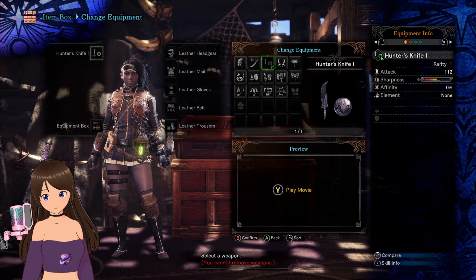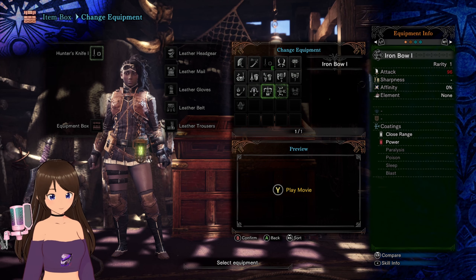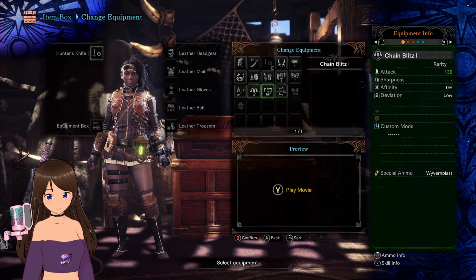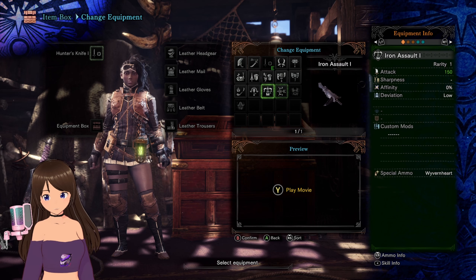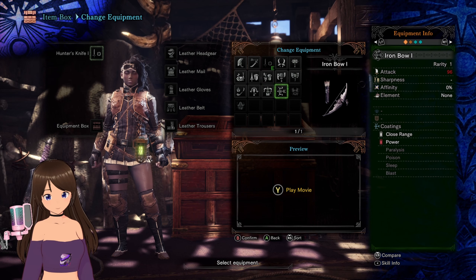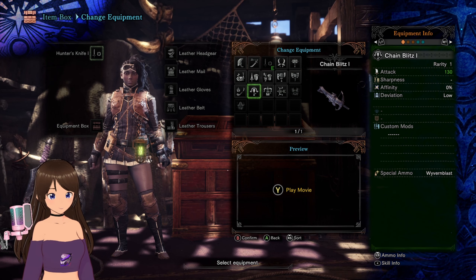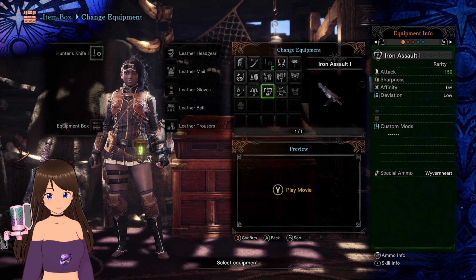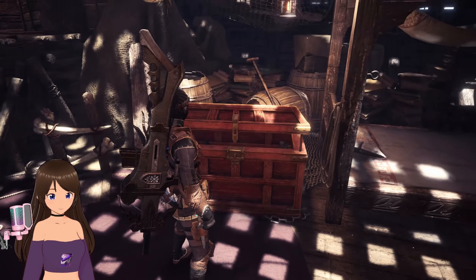We're finally at the weapon box. I just want to make one thing clear — I'm only limiting myself to the gunner weapons, so I'm not limiting myself to which one. We can use bow, heavy bowgun, as well as light bowgun. Those are our options. I really want to try bowgun because even in my earlier playthroughs on the PS4, I used bow quite a bit, but I never really gave the bowguns a decent try. So I think we're gonna start with the light bowgun, just because I think it'll be easier to start with.